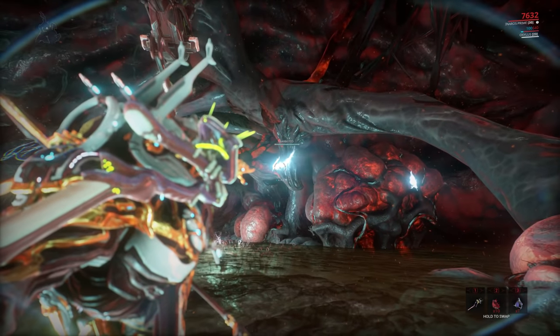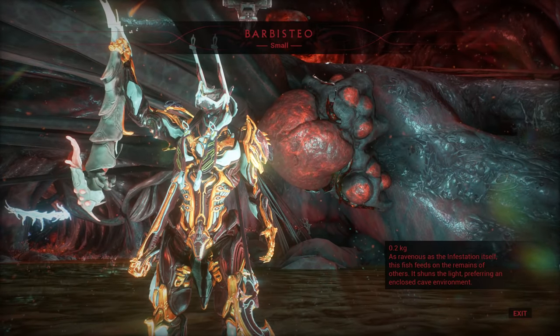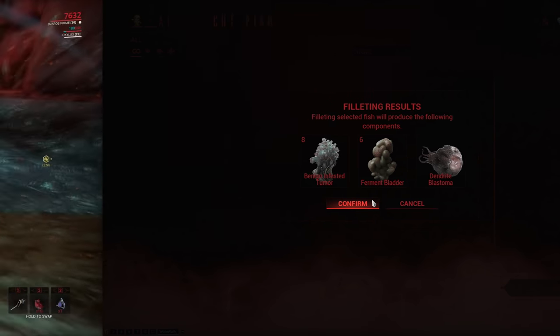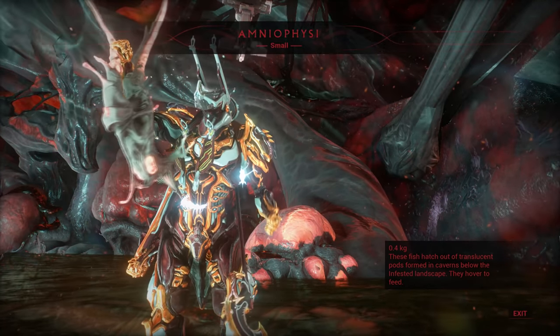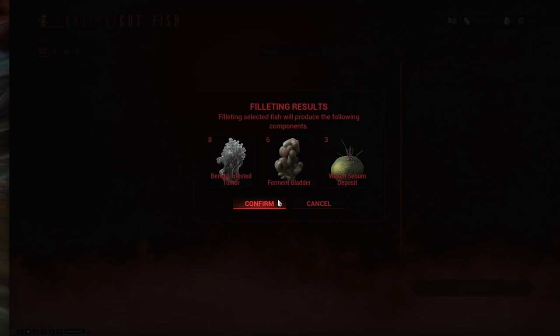Next up we have the Barbisteo, which will only spawn in caves, but it will spawn during both the fast and the vome cycle. It is extremely common and it doesn't require any bait. This one will give you benign infested tumours, ferment bladders and dendrite blastoma. Moving on, we have the Aminophysi, which will spawn in caves during both the fast and vome cycle. It doesn't require any bait and it is very common. This one will cut into the benign infested tumour, ferment bladder and voxen sebium deposit.